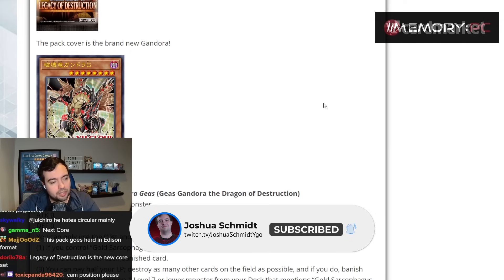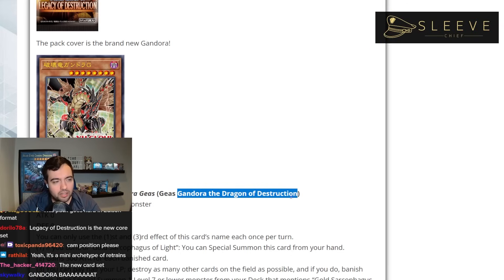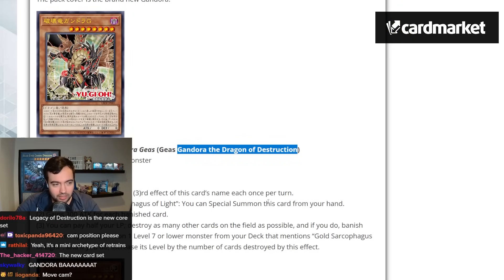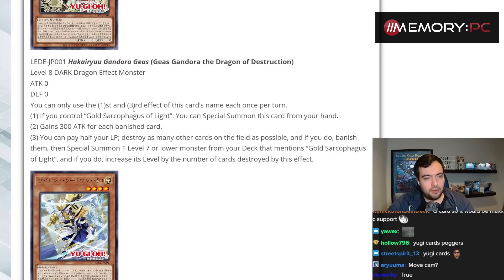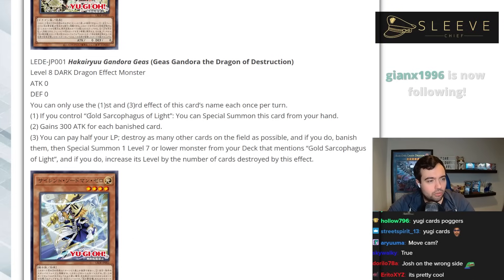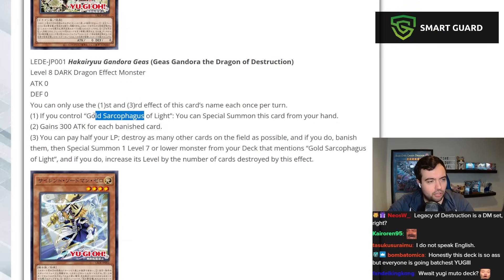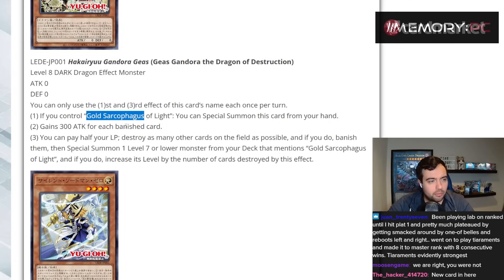So we're starting to get main set reveals for what's coming after Phantom Nightmare, which is cool. First up we got a new Gandora the Dragon of Destruction. Gandora is honestly one of the coolest anime cards — if you ask Billy Break right now, he'll tell you it's one of his favorites. It's a Level 8 Dark Dragon effect monster, zero attack, zero defense. You can only use the first and third effect once per turn. If you control Gold Sarcophagus of Light — which doesn't exist yet, so that's a new card — you can special summon this from your hand.